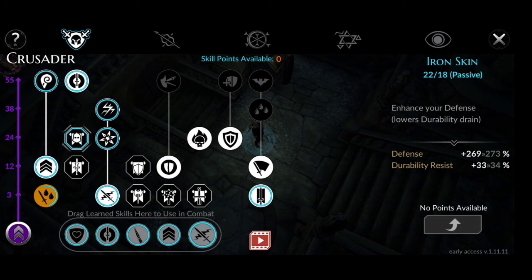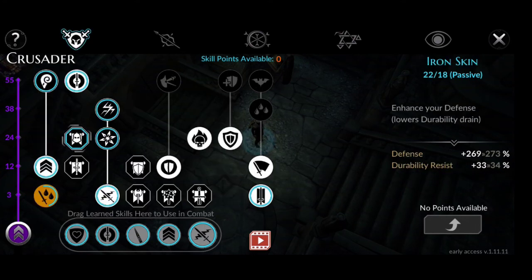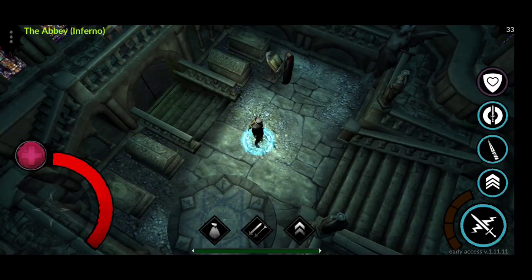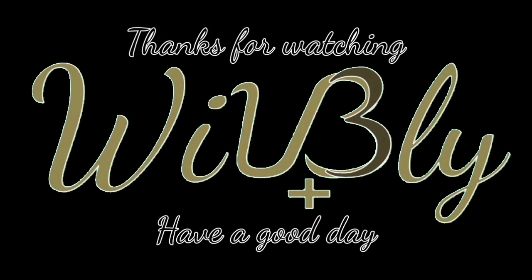If you want to add something else, you could reduce Iron Skin to 20 over 18 and add Dirac on Dodge to full, plus Avoid as well. That's it for today's video. Thank you so much for watching — I upload every Monday, Wednesday, Friday, and Sunday, so make sure to subscribe. Leave your ideas and suggestions in the comments, and we'll see you in the next video. Have a good day!